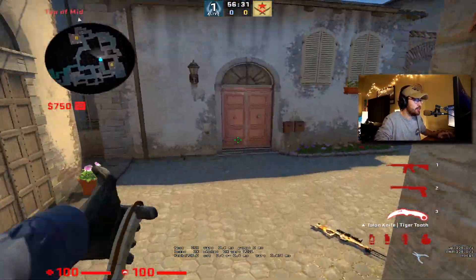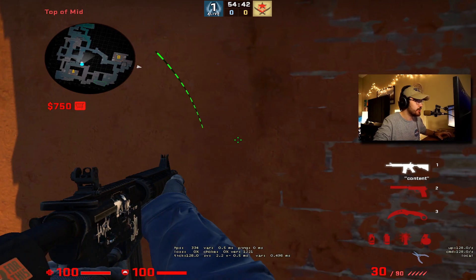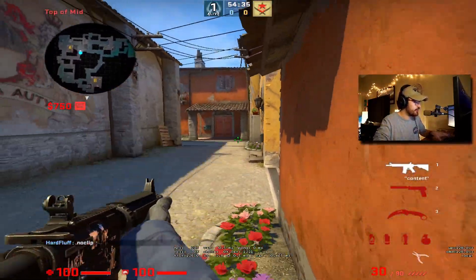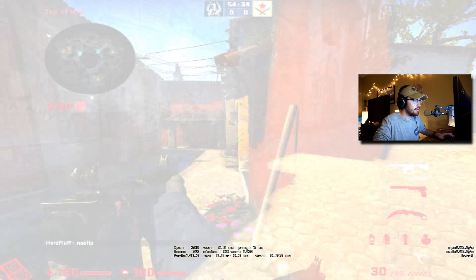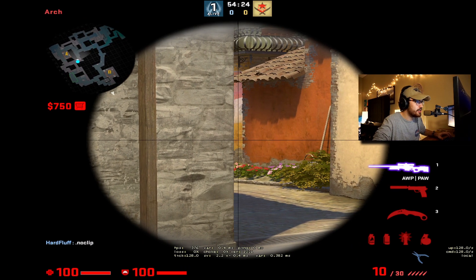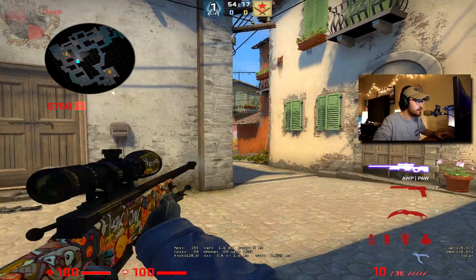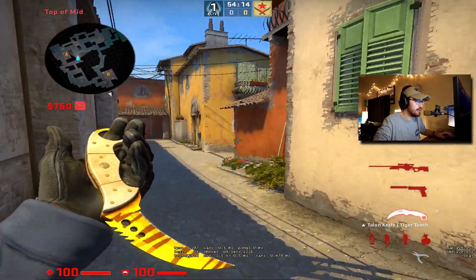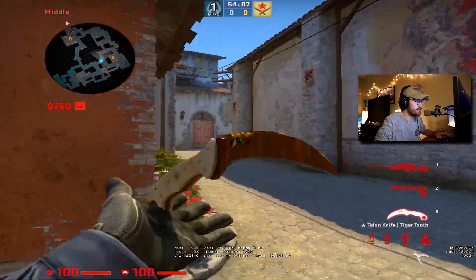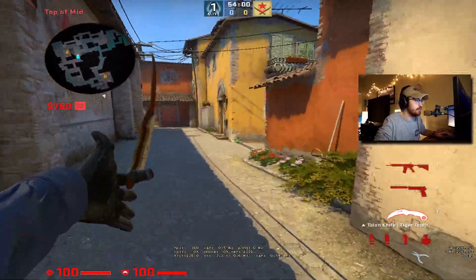A way to get around this in mid to lower level games where somebody could just walk out without a flash is to do it paired with a teammate. If I'm playing my normal spot and the flash comes in, I'm just staring at the wall so I don't get blinded. My teammate is set up nearby — maybe with an AWP, maybe with a rifle. So if they dry peek without any utility, they either shoot and miss and I can easily flick over for the kill, or they shoot and kill me but my teammate's position is still unknown.